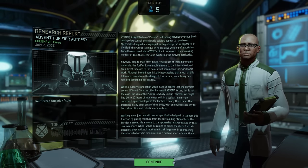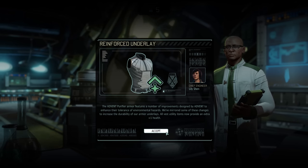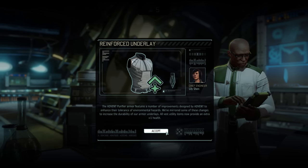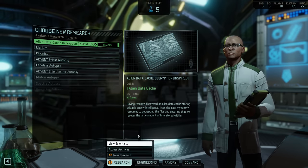This unlocks a passive upgrade we don't have to manufacture — all armor vest utility items have just received a plus-1 health bonus. For now this only applies to the nano scale vest, which we haven't really bothered with yet, but in the future we will unlock more of these items and this might come in handy.